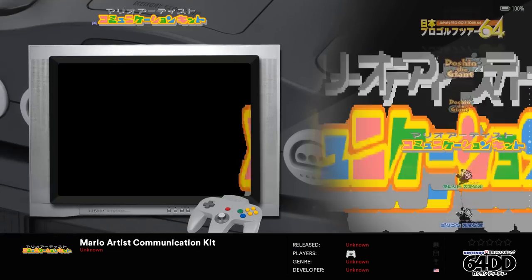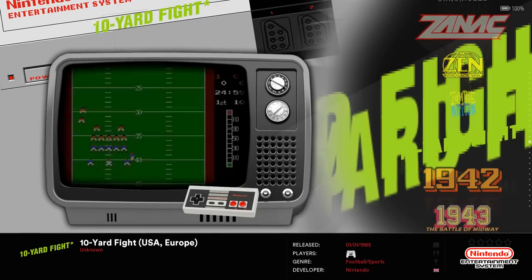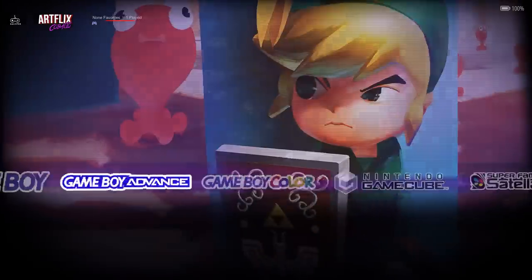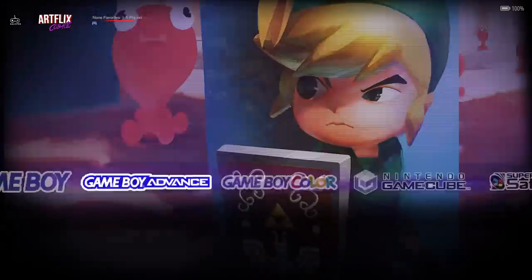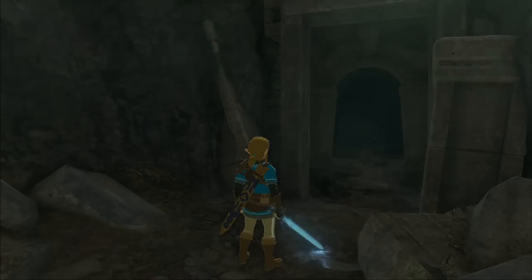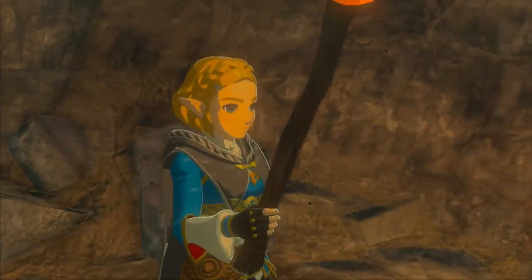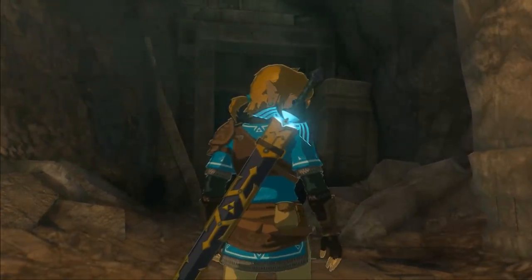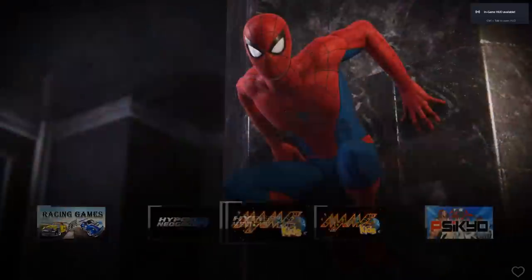On top of all that, you can actually play this on four different front ends. Right now you're looking at Retrobat, which you can install on any computer or an Asus Ally — any Windows-based system. It has the latest Switch games as well as Xbox, PlayStation 1, 2, and 3. It has it all.